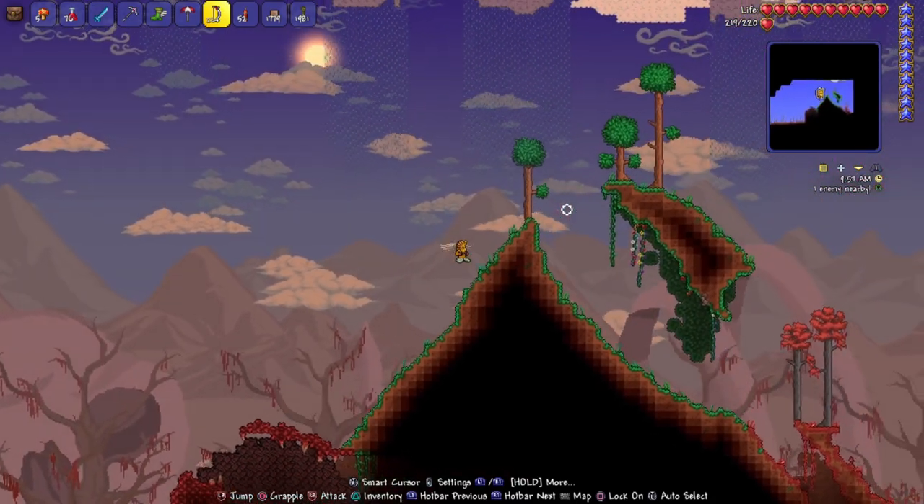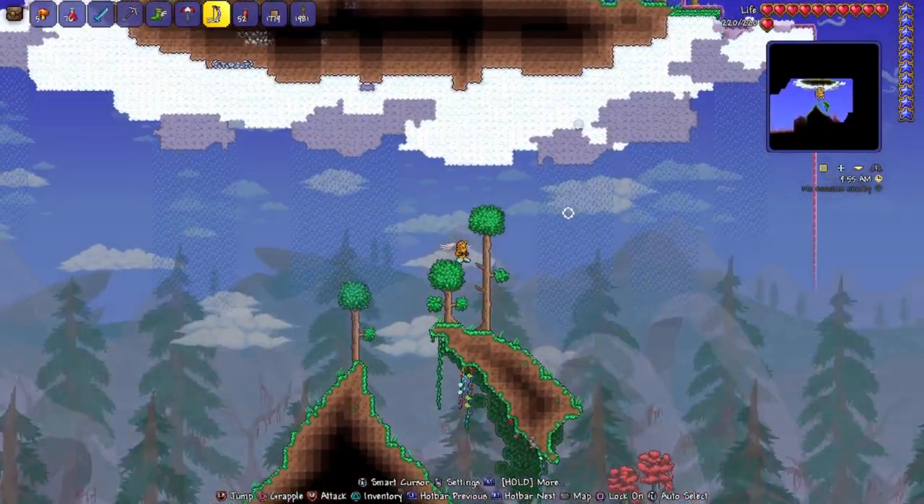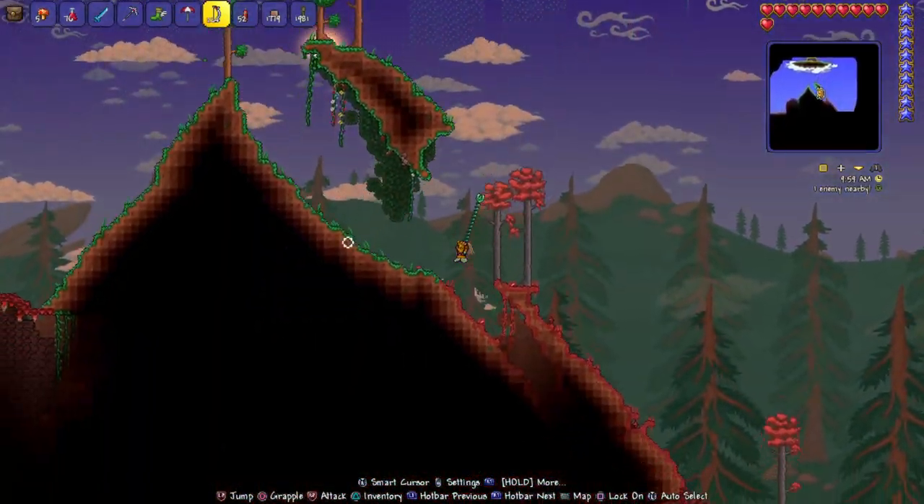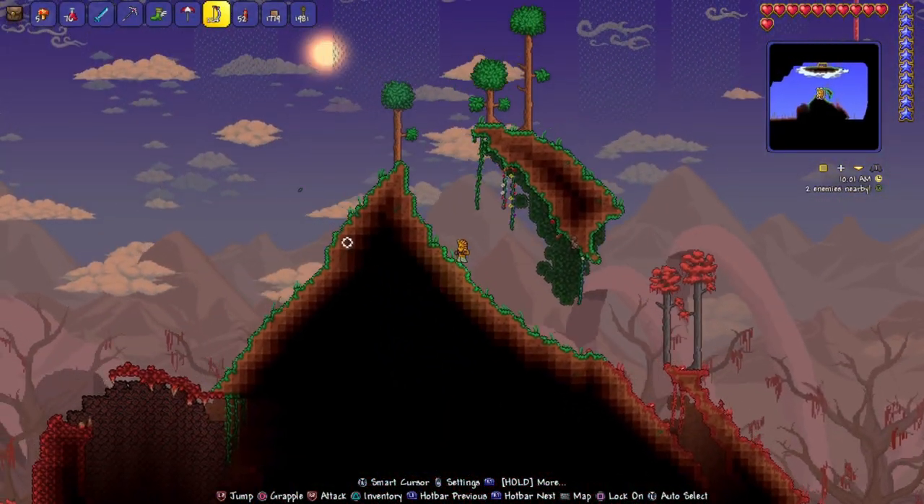Alright, here we are. Go up on there and now you'll see the skyland, which has the wings. I fell here, but it's okay.